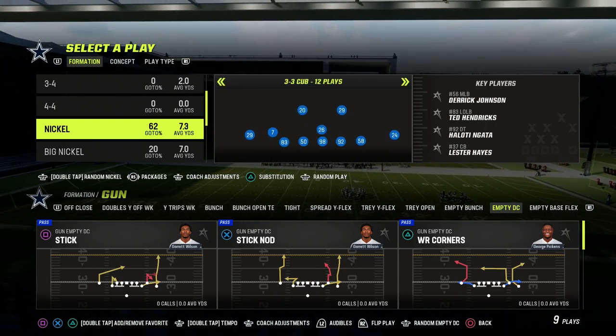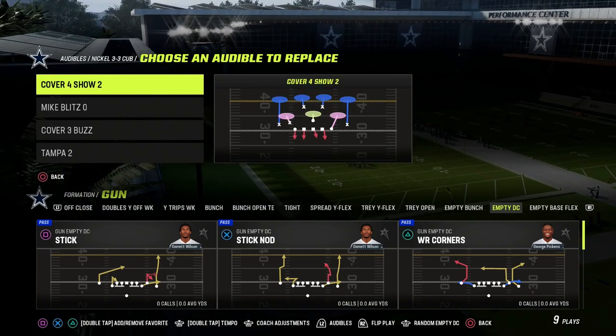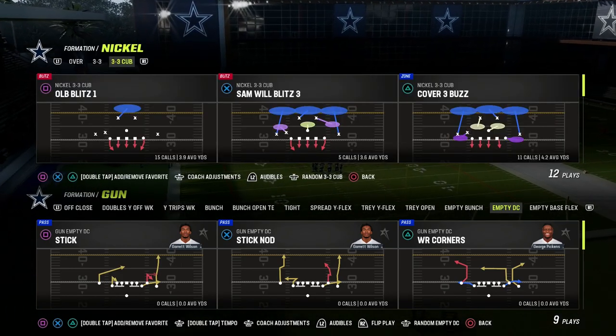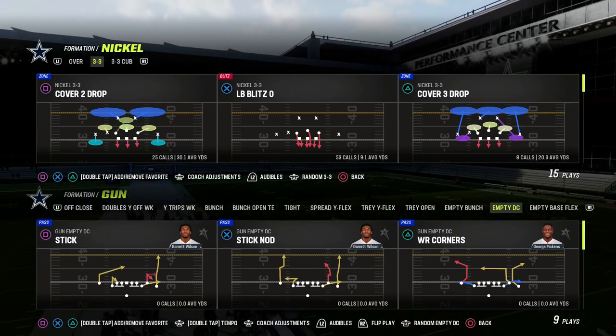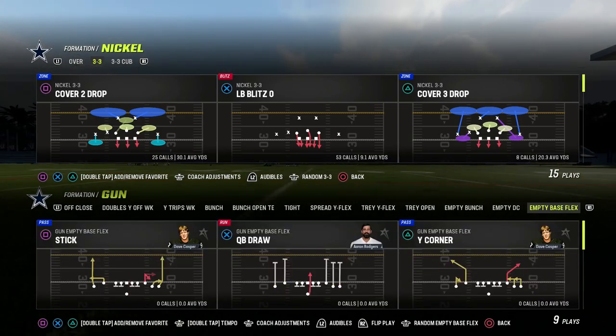I'm in the 4-6 playbook, 3-3 cub. We're going to be taking a look at the cover four show two — that is a cover four quarters style of defense. We're going to make sure that our zone coverage is set to match. And really important: come out in the nickel 3-3 formation and put safeties at the linebacker position. That's going to give you the best personnel possible for defending a formation like the five wide.